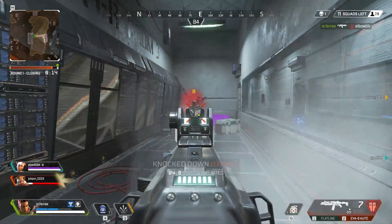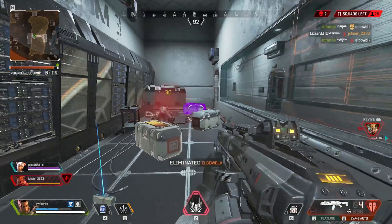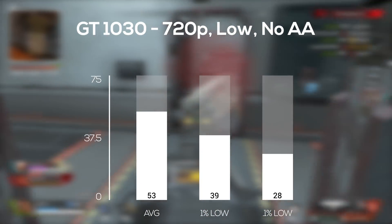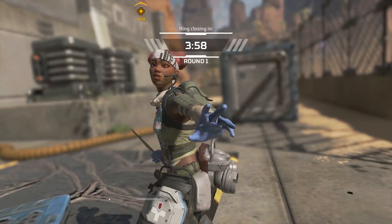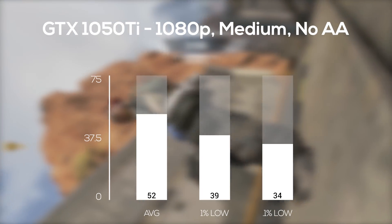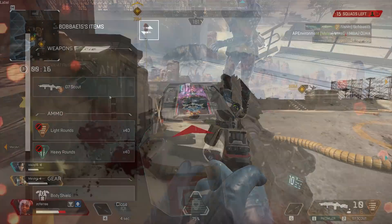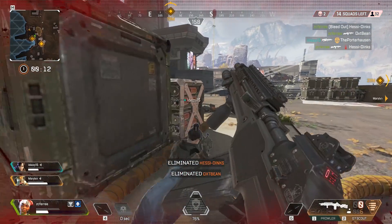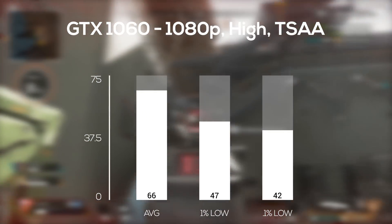Getting into the slightly newer cards, the super budget GT 1030 was up next. Once again I had to use 720p resolution but with low settings this time, and I still averaged a very playable 53 frames per second. The GTX 1050 Ti followed up next, and for the first time I could actually get the resolution to 1080p with medium settings and still no anti-aliasing, averaging 52 frames per second. For our last Nvidia card, the GTX 1060 3GB, at 1080p with high settings and TSAA turned on I averaged a very solid 66 FPS.